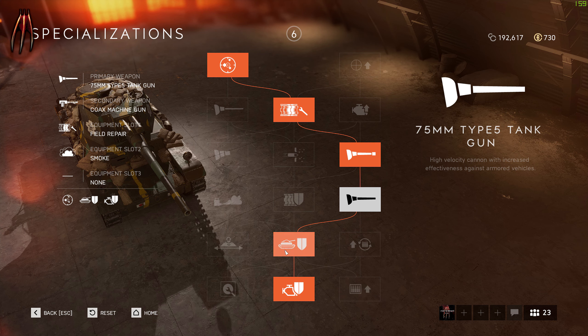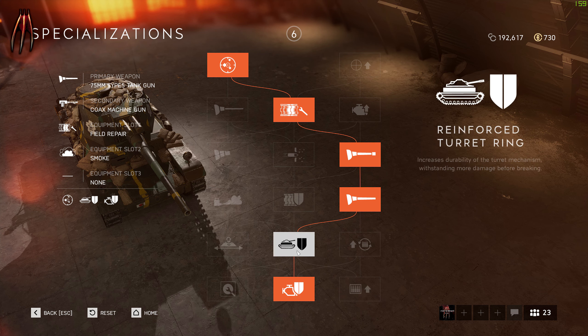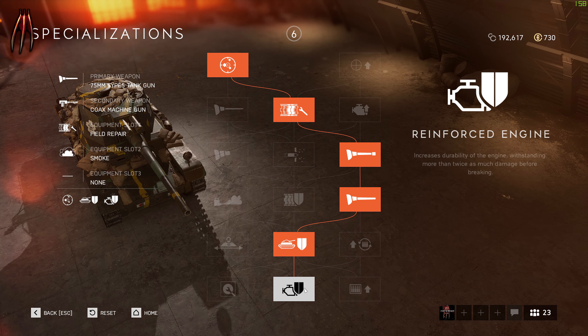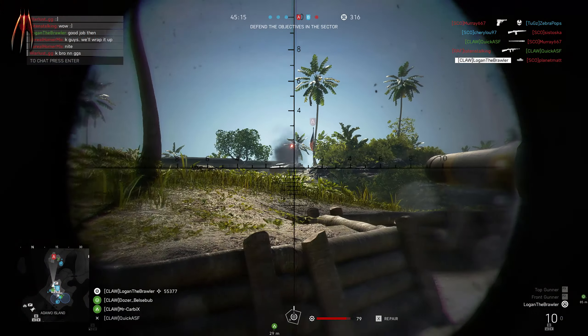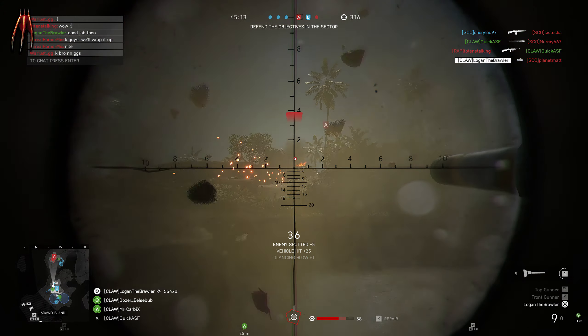Below this you can of course go whichever way you want, but I've chosen to go with the reinforced turret ring — I don't want to be stuck in this tank with a disabled turret. For the last one, reinforced engine. You can also choose improved loading, which is good, and increased ammo — that's always good as well.